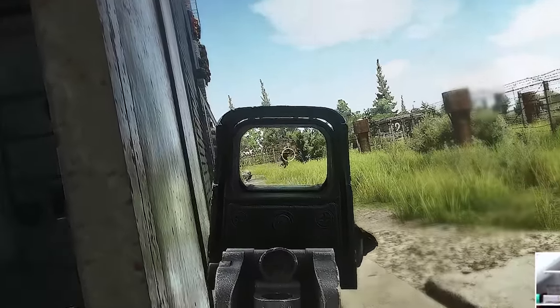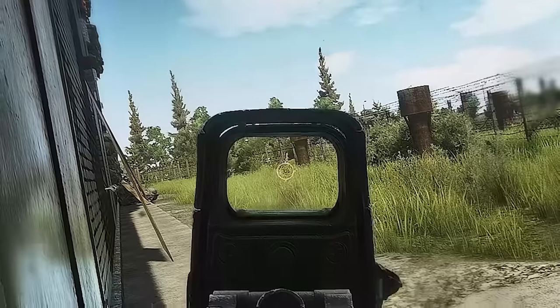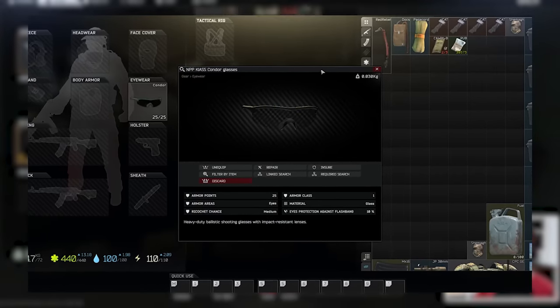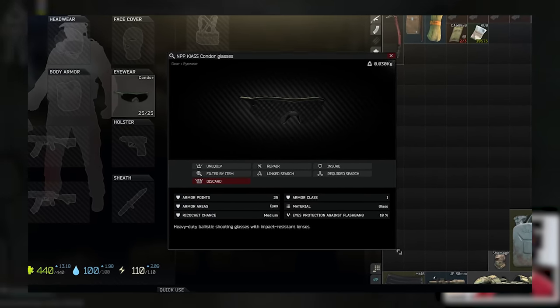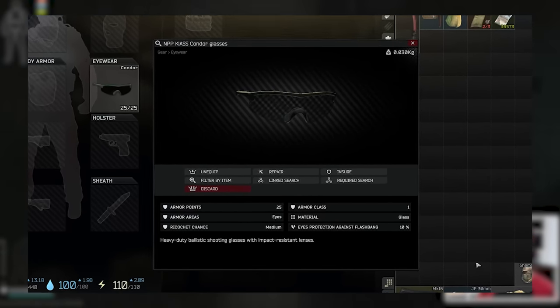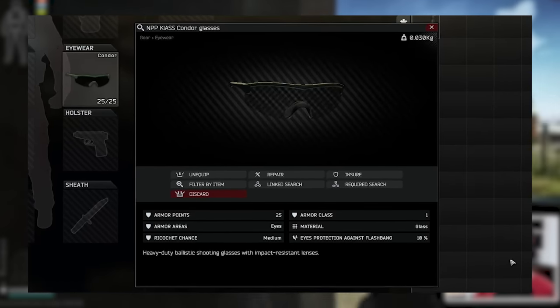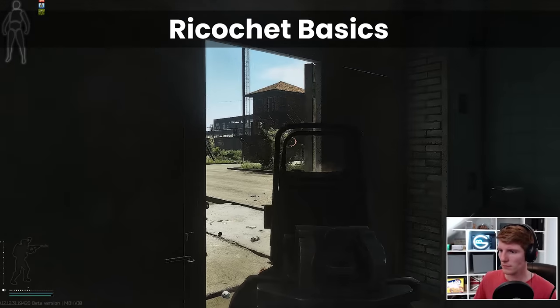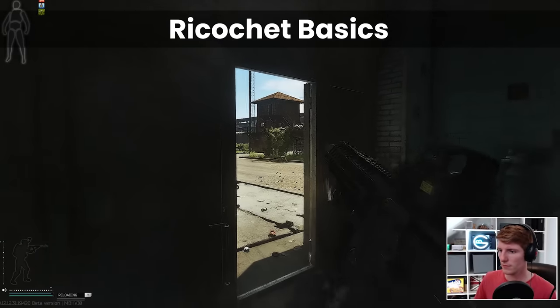Okay, back to the glasses. The idea here is that even though their class of protection is extremely low — it only prevents shots with a penetration of under about 7 — the Ricochet Chance should in fact allow them to bounce even high-tier bullets from time to time. But what does 'from time to time' mean? What does medium even mean? Ricochet is notoriously complicated in EFT, in part because of its difficulty in testing.